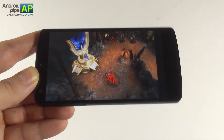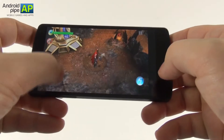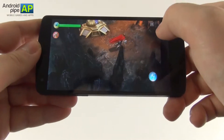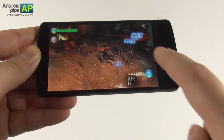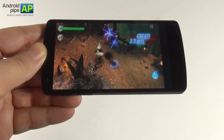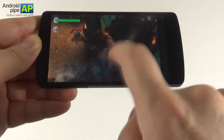It resembles God of War and Diablo a little bit, if you want a comparison. We have some objectives at the start of a mission and this is the Almighty God Thor. In order to move him around you simply tap the screen and he reaches a certain area. In order to interact with objects you tap on them, so it's all tapping. Double taps have different effects — you can do a lightning sign to trigger an ability.